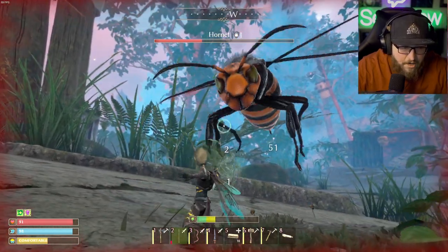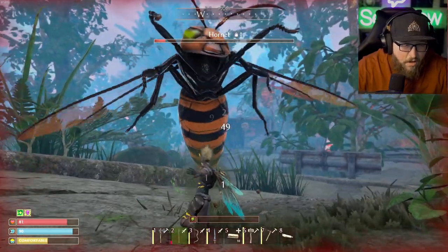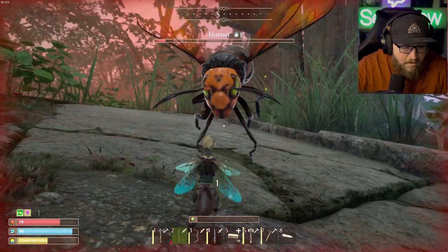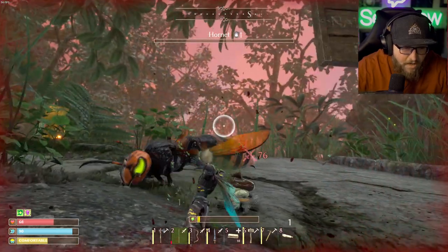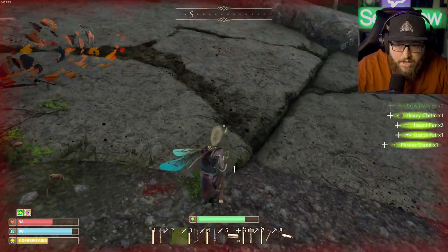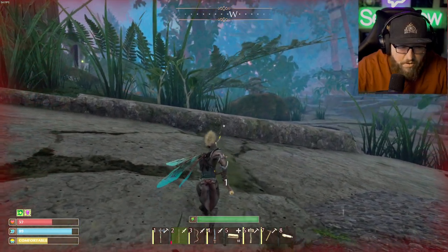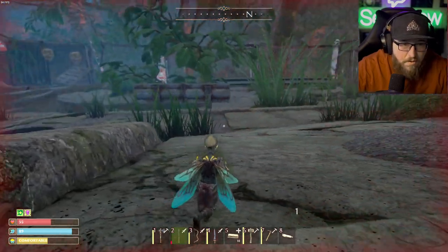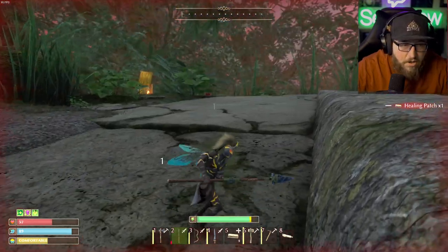Pull out the spear and right-click some heavy attacks on him and take him out. You'll see that he's going to drop some heavy chitin for us. We got insect wings, heavy chitin, insect fur, and poison glands from him. It is about to get dark, which means I should probably sleep first.